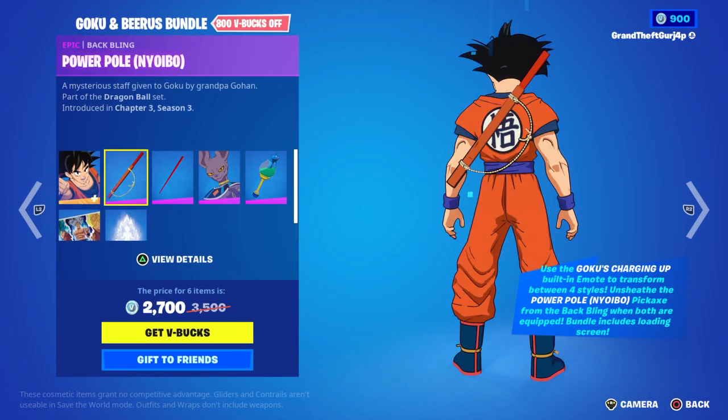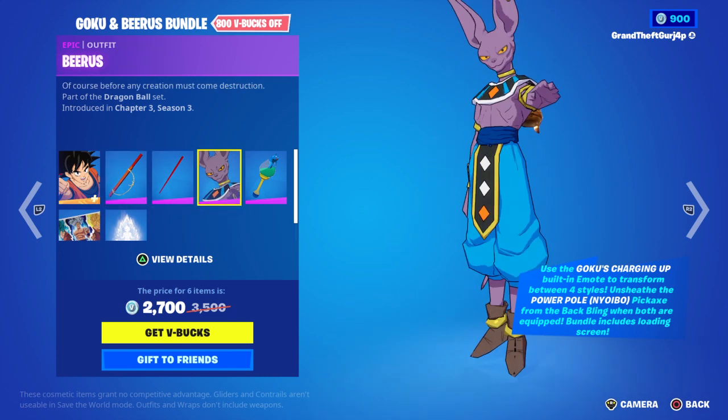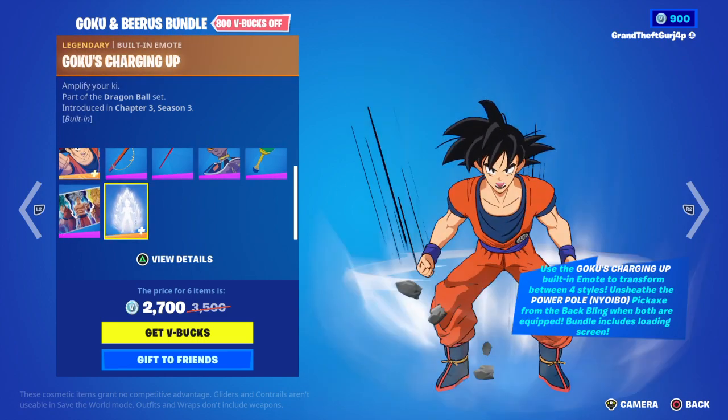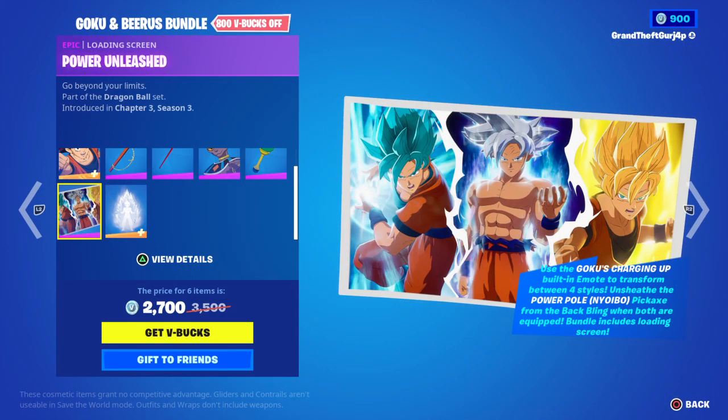We got the Goku and Beers bundle with Goku, Power Pull pickaxe, Beers, the Sierra Fish, Goku, and Power Unleashed.